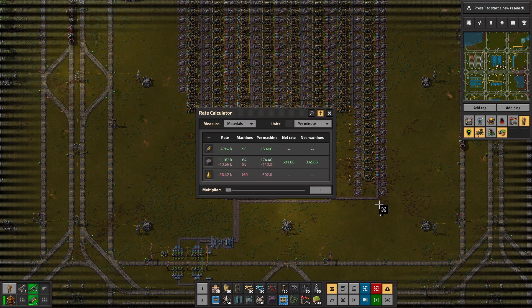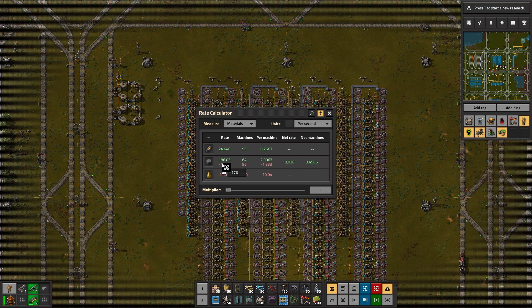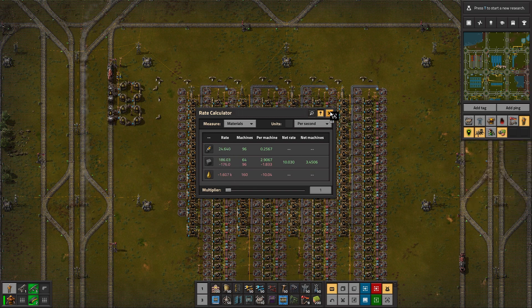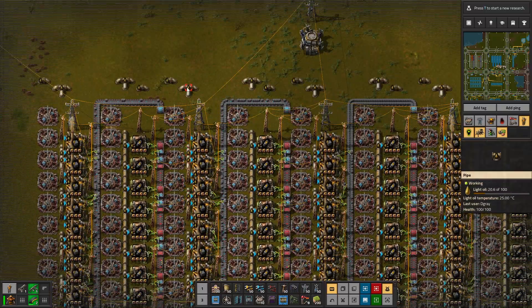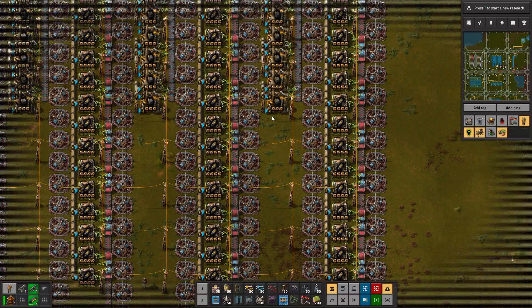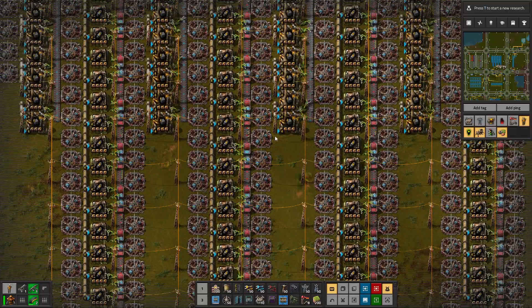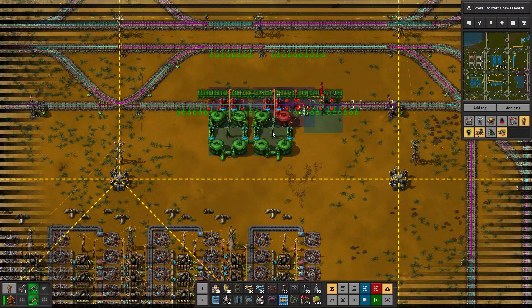How are we looking? 1.4, almost 1.5 — so this is very close to 2k science a minute, consuming all the belts. We can almost produce that — we have a small negative net rate compared to what's being consumed, so everything should be good. We might be taxing our system a bit in terms of getting enough light oil in — a small amount might want a second train unloading.